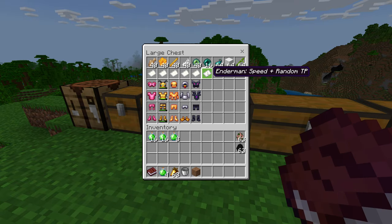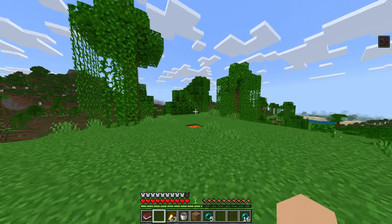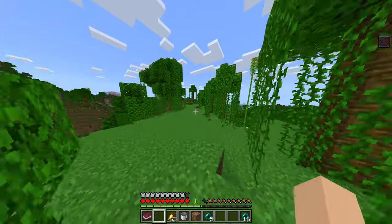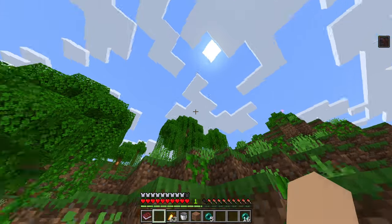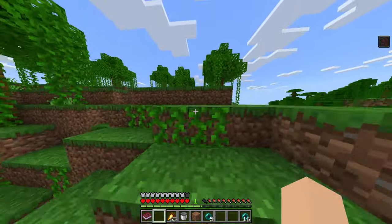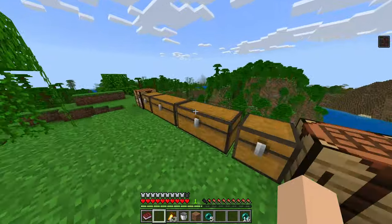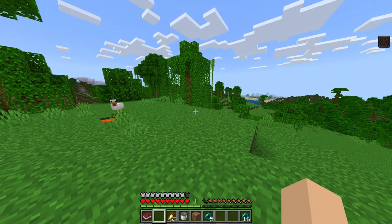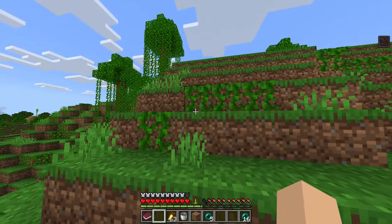Now we have the enderman, which gives us speed plus random teleportation. This looks really cool — these armors are very well made. You move really fast: speed three. If we crouch, we randomly teleport somewhere — that effect looks really cool too. Again, that's usable every 15 seconds. That would be really good if you get yourself in a bad situation, maybe trapped by mobs or lava. You can just crouch and boom — there you go. Super cool, I like it.